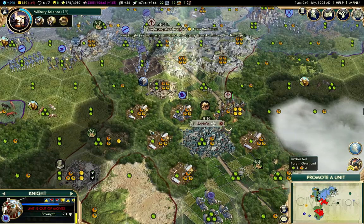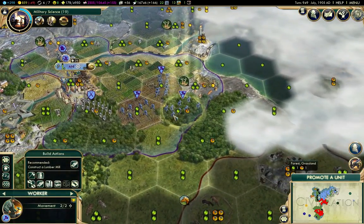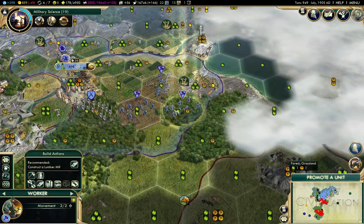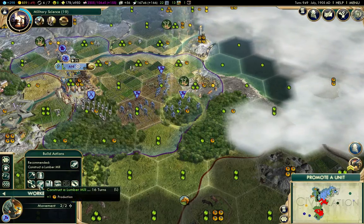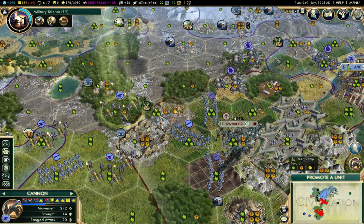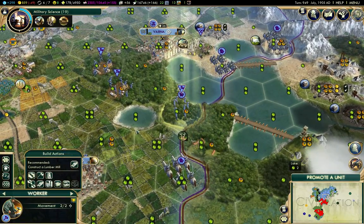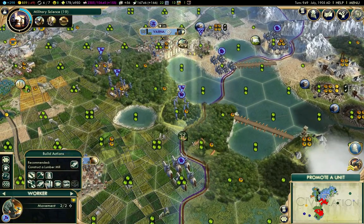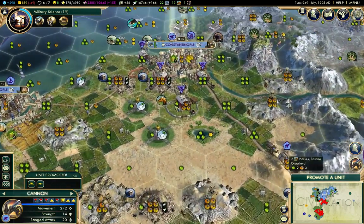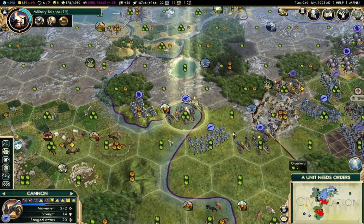I'm going to lose this guy, I think. I'll leave that guy there. What is that? Grassland forest — I'll put a lumber mill there. I can farm the hill, yeah, I'll do that. It's a cannon. Bring the cannon around there. Cannon there, cannon there. Set up to fire. That is a dubious safety, that attack.